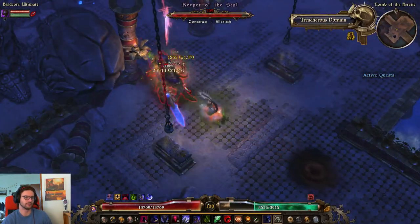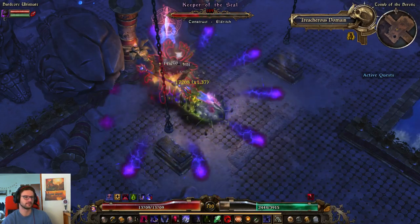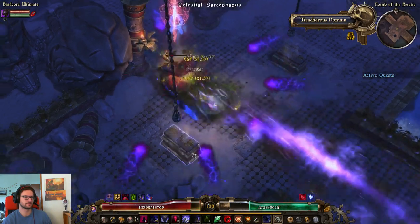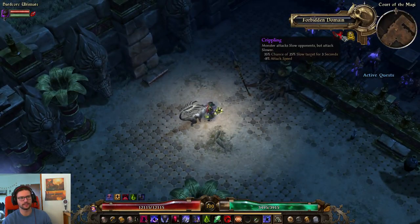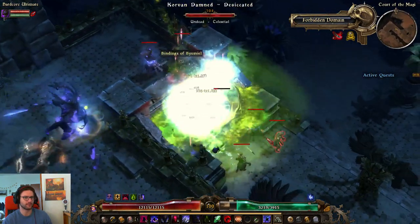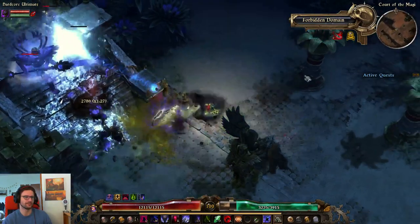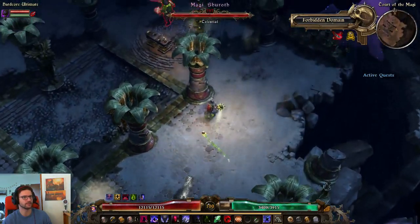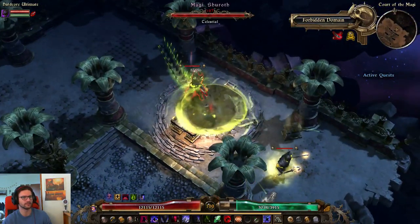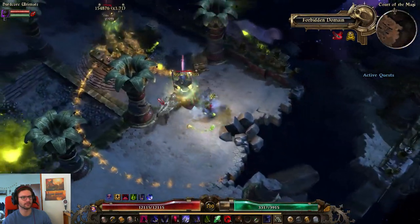Let me show you some real endgame content here with the Tomb of the Heretic. We are Afflicted, and he's crippling. Afflicted means I basically have no HP — Afflicted is one of the worst mutators for this character actually. Let's see how we fare against the Magas this time. Last time I had a Zethtrys in here — we have another Zethtrys in here, also Shuroth. I should have probably started to kill Zethtrys first.